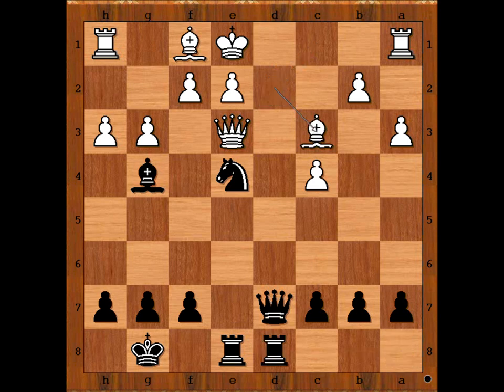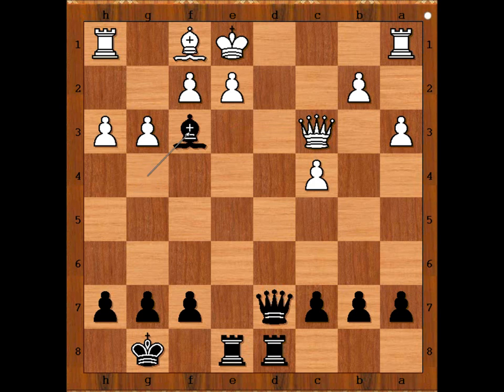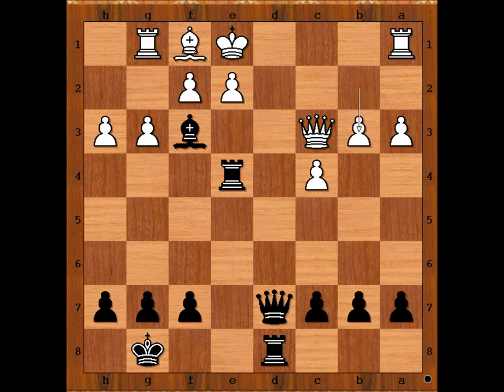If h takes on g4, rook from a to d8 threatening checkmate, queen to d3, and then queen to a4 winning for black — this is a discovered attack on the queen. If b3, then check, and if b4 then one of the moves is queen to e5 attacking the rook threatening rook takes queen. In the game we have bishop to d2, rook from a to d8, bishop to c3, knight takes bishop, queen takes knight, bishop to f3 attacking the rook, rook to g1, rook to e4.